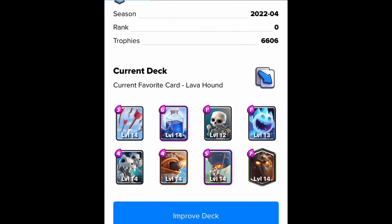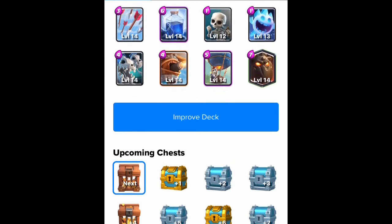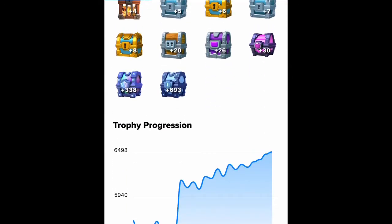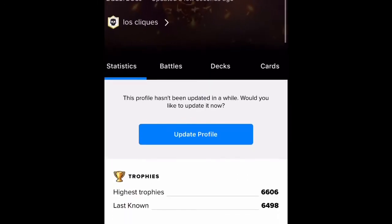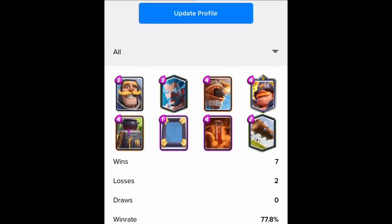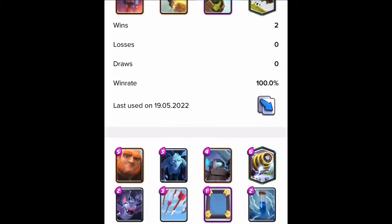Right now I'm on this app — it's obviously not a sponsored video — it's called Stats Royale. I highly recommend downloading it because it actually tells you your upcoming chests, your trophy progression, and most importantly it tells you your decks and your win percentages. For example, this deck that I don't remember using — I really don't like the furnace — it has a 77.8% win rate because I have seven wins, two losses, and zero draws.